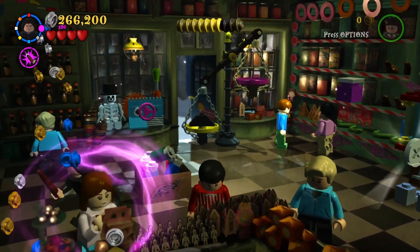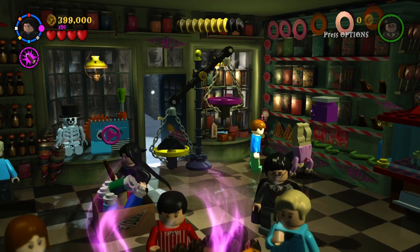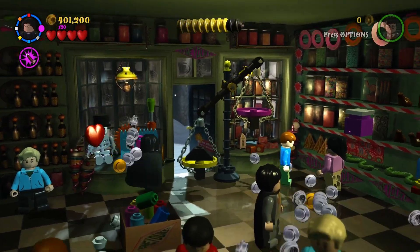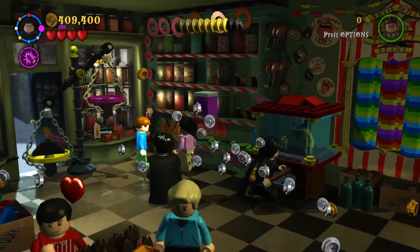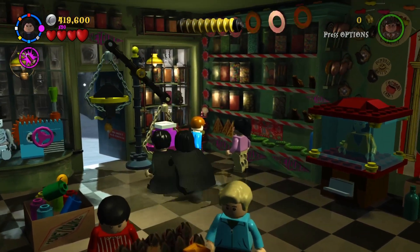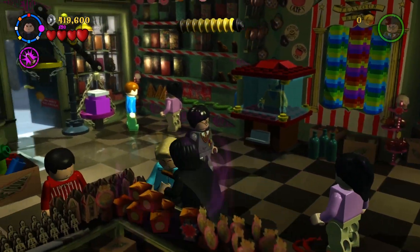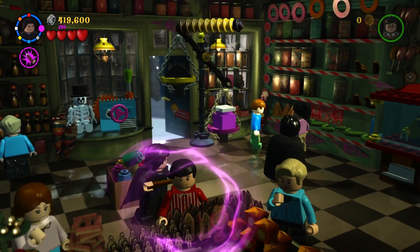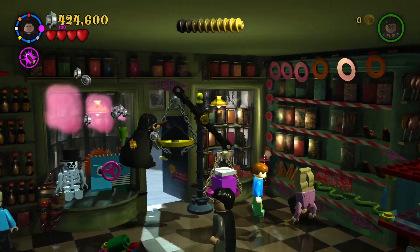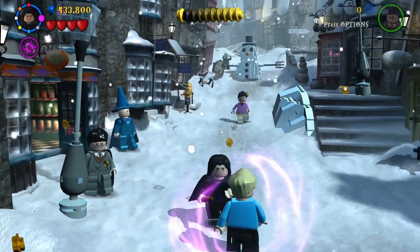Let's get this - it gives us a character and a bunch of blue studs. Our next character: Goyle sweater - that's awesome. Let's take out this skeleton. Putting this on the scale. Cotton candy - that's awesome. Not too many collectibles to get in here, but let's go back out.